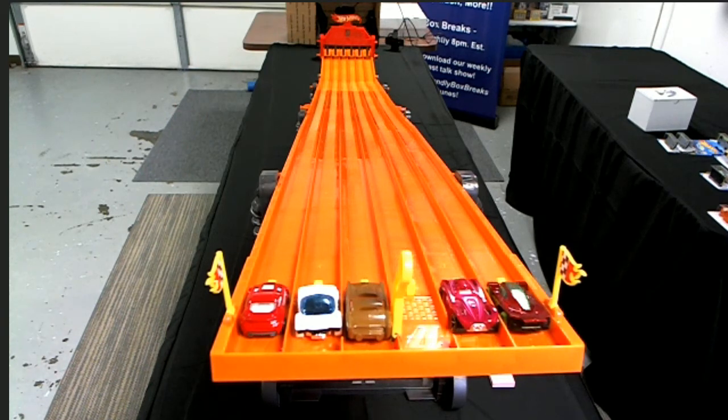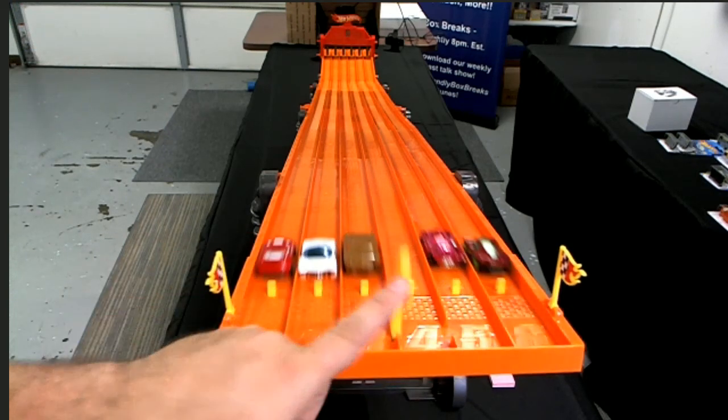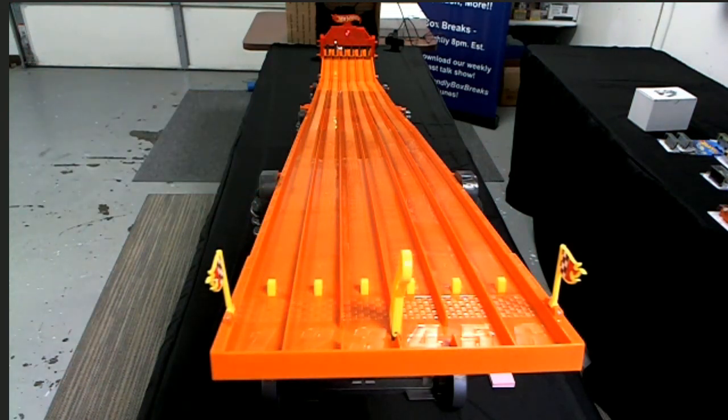Basically you just click this button and they all go at the same time. When I click this button, that thing all the way at the end is going to tell us what lane won the race. Click the button like this — boom! And lane two, which is right here, was the winner. Lane two — that's kind of how it works. Let's try it again — lane five. That's okay, we'll fix that.